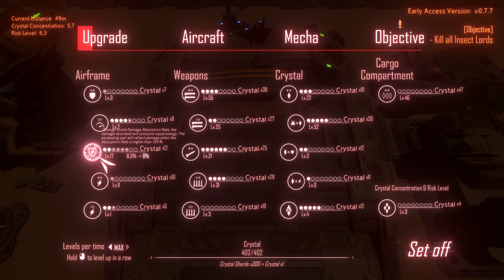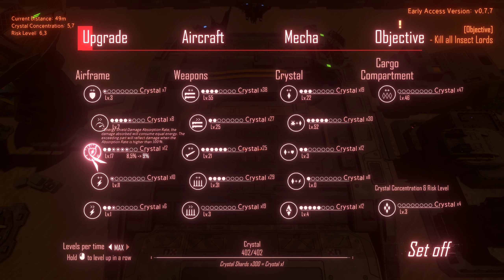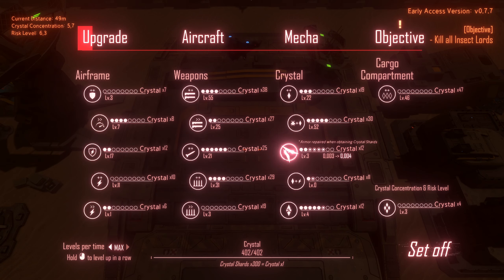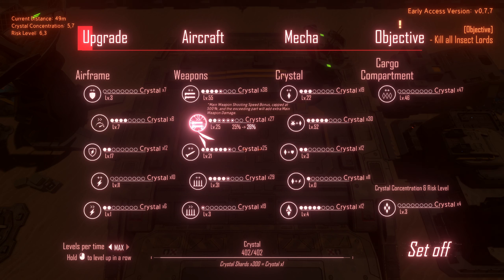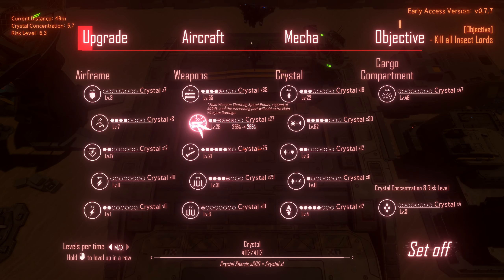That says energy shield damage absorption rate — the damage absorbed will consume equal energy, and the exceeding part would affect damage when the absorption rate is higher than 100%. I still have no clue how half of this works. That's movement speed, that's more armor. I hope reload speed works with my build at the moment.